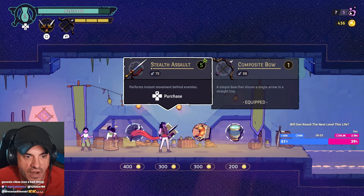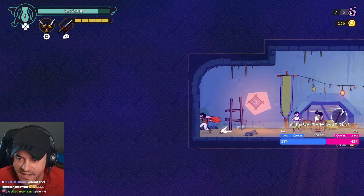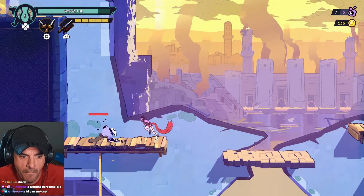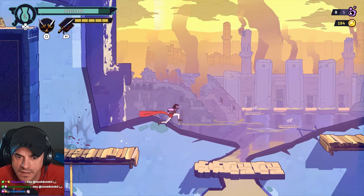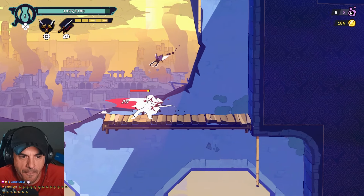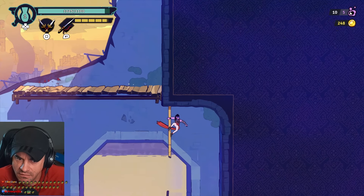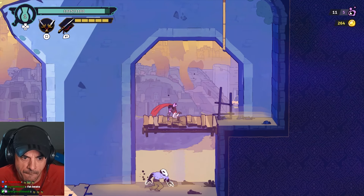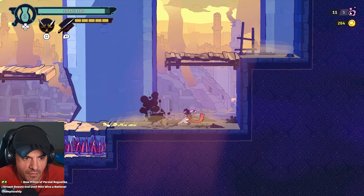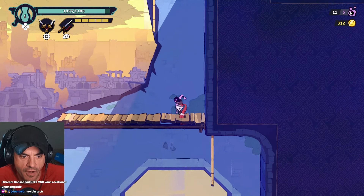Should we buy this? Let's try it. Axe stab - it's like a shadow dash. That's kind of nice. Looks like we gotta go up somewhere.